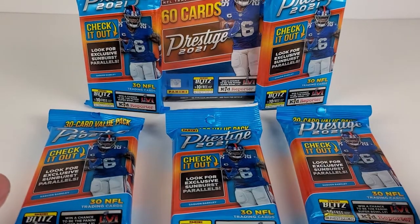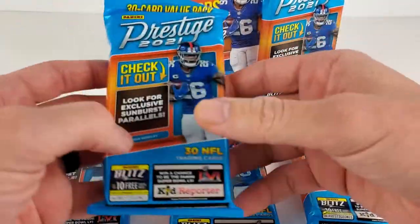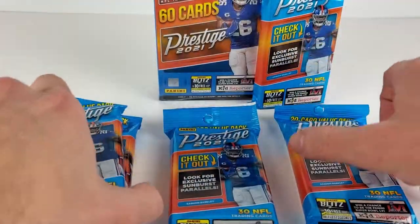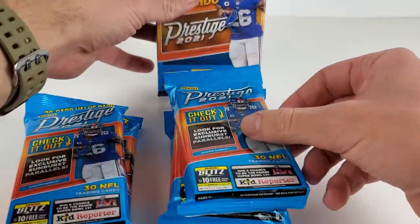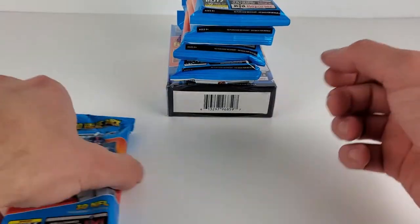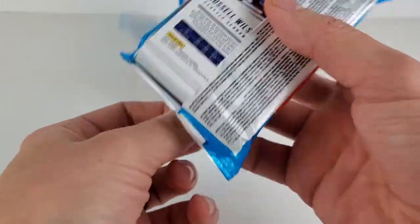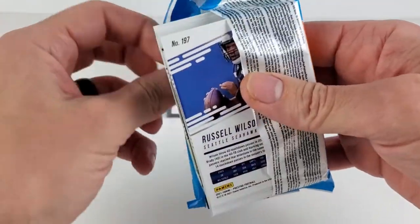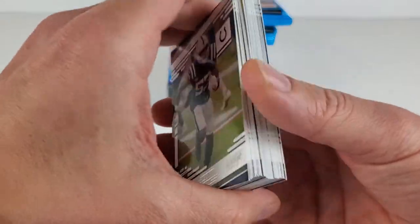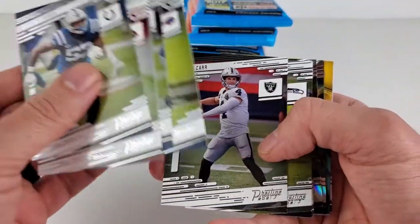Alright, here we are with some 2021 Prestige value packs or fat packs, however you take it. In these, you can grab the Sunburst exclusive parallels. We'll knock all these out and hold the hanger for last because I've seen some pretty nice pulls out of that. It's been sitting on my shelf for about a month and a half, just getting around to it. I'll try to run through the base real quick to see the rookies and any specific parallels we can snag.